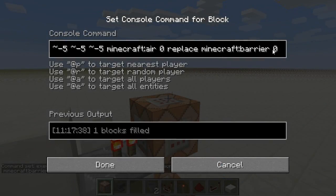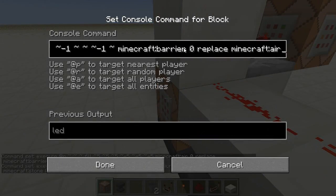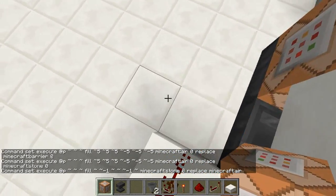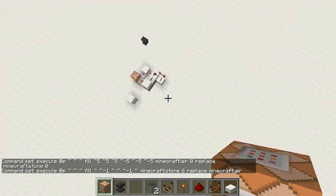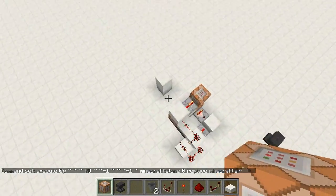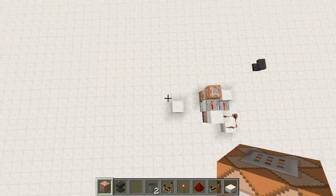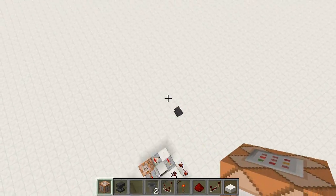I can actually change this to stone to show it working better. With stone here as well, you can actually see it in action. If I stand on the edge of this block here, you can see it slowly replaces and deletes these barrier blocks. And it allows you to walk around while gliding down — it's a fairly nice falling speed and you don't take any damage.